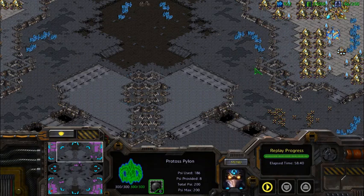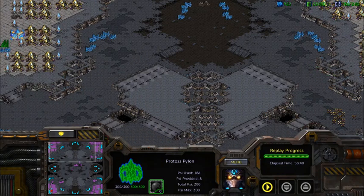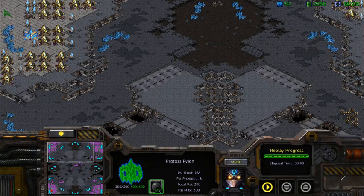Alright, hey guys, I'm back with another video and this time we are going to be looking at a good base layout for the map Circuit Breaker. I did this before on Fighting Spirit before Remastered came out — if you want to check that out, that was a bit of a long video. I'm going to try to make it shorter. Anyway, here we go, this is Circuit Breaker — look how cool this zoom out feature is, this makes this kind of video really easy and helpful.